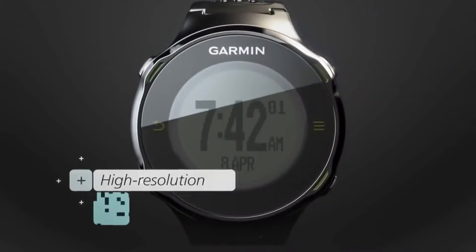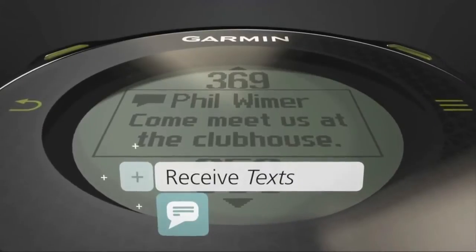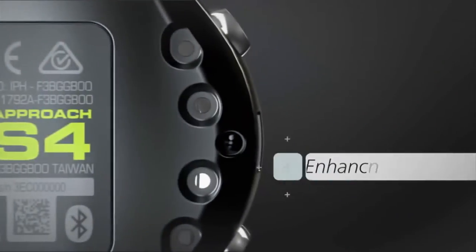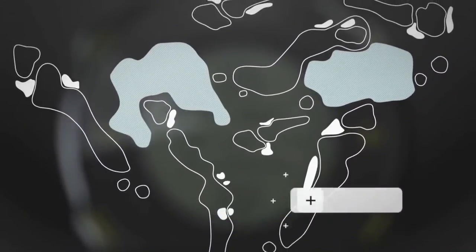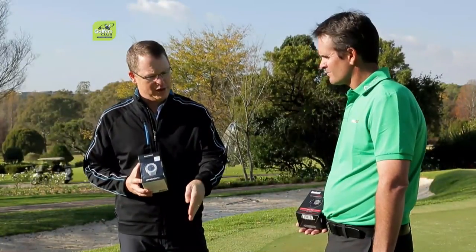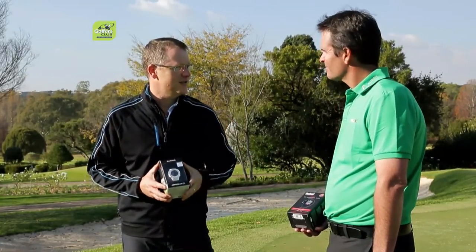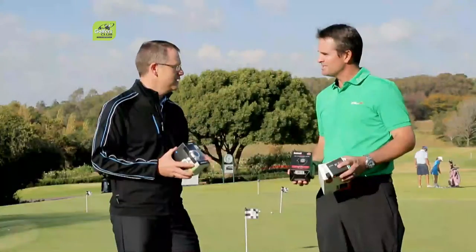The Garmin Approach S4 is a proper product. It has front, middle, and back distances, plus all the edges of the bunkers and water. You can link it with your phone. It's touchscreen — you can move the pin to any quadrant and it'll give you an exact distance. Gives you 10 hours of golf time, so you can probably get two rounds on one charge. It holds over 30,000 golf courses. It retails for $4,899, which is pricey, but it's durable, waterproof to 10 meters, and shockproof. It comes in white and black, tracks how far you've walked, and can send you messages. Garmin have really got this on toast. Everybody should have one form of these GPS devices or rangefinders — there's something for everybody.